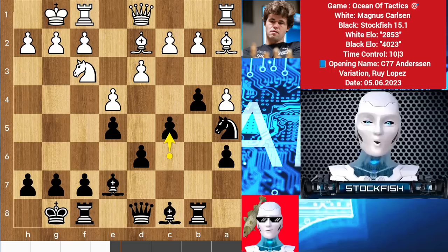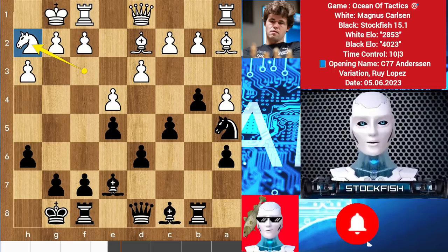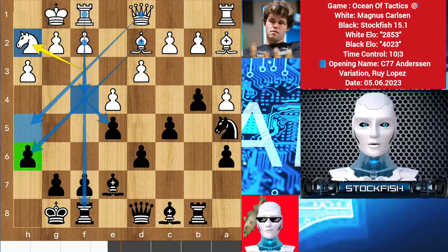Magnus played castle, c5, a3, h6, knight h2. So many moves passed away like a time journey. His idea is to push the f pawn, take and try to open the file, play queen h5, and there is an amazing tactic with bishop takes h6 after doing some developments.